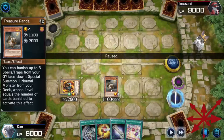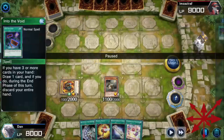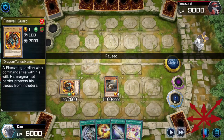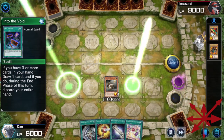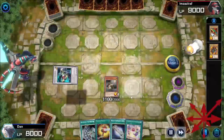For those at home who don't know, this is Treasure Panda. He can banish up to three spells or traps from your graveyard face down — spoiler alert, he's never banishing more than one — to special summon a vanilla from your deck with the same number of stars. By playing Upstart Goblin I could get Flametail Guard, and by playing Into the Void I can get the Right Arm of the Forbidden One. It's actually the Left Arm, but it doesn't matter — it's just Formula Synchron.